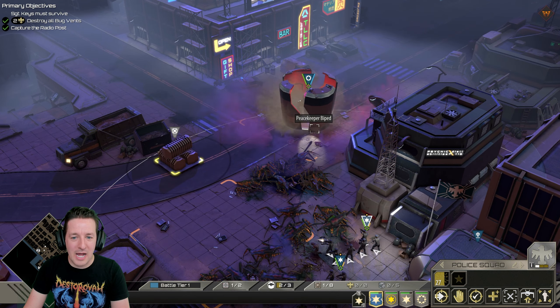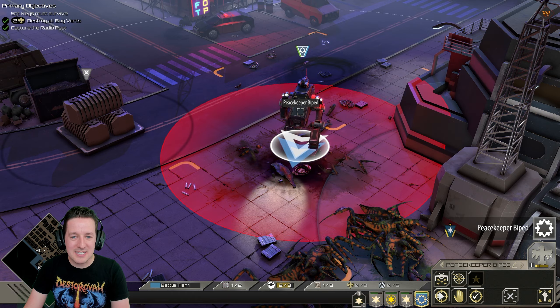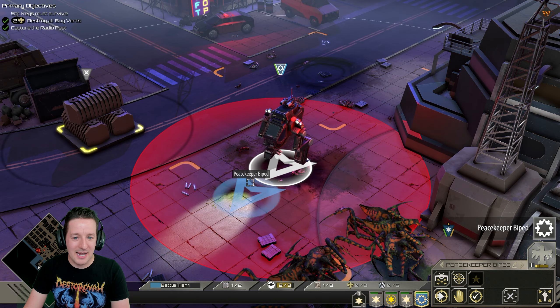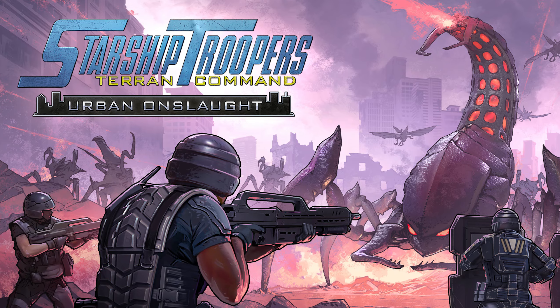Oh my god, it literally is a drop pop — what is that? A Peacekeeper! Yes, the Peacekeeper, which is a biped with two grenade launchers up top. Hello everyone, I'm Graciel17 and I'm here to finally talk about Starship Troopers Terran Command: Urban Onslaught.